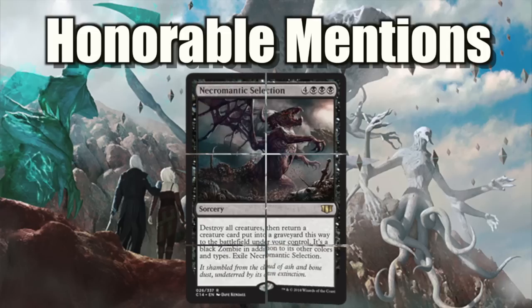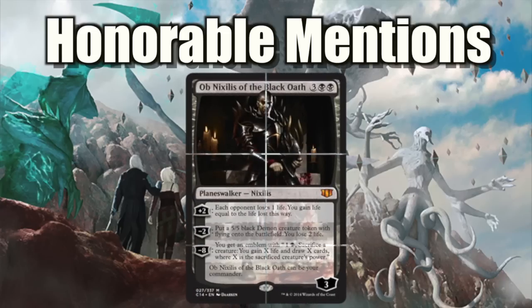Chromatic Lantern — decent, fine Wrath, and I like that you get something back from it even though it's very expensive. Ob Nixilis of the Black Oath — the only Planeswalker in the honorable mentions. He does what Mono Black wants to do, but his abilities are really lackluster in my opinion for a Commander and even as one of the 99. I think he's honestly better as one of the 99, and even then he's not as powerful as others.